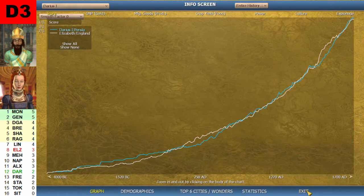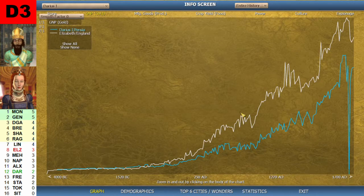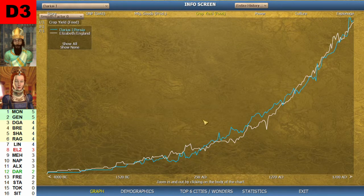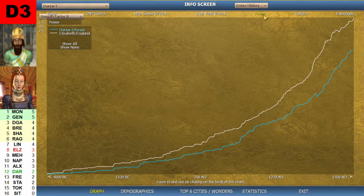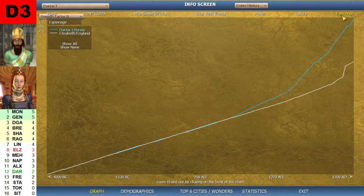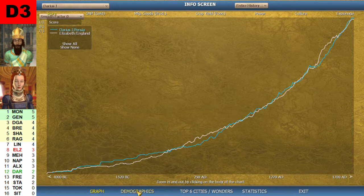Let's look at the stats from the game. Here are the graphs — it is almost equal in score. In GNP, Elizabeth was a little bit above. In production, the tendency is that Elizabeth is above as well. Food is even. Power — Elizabeth was building up a little bit more. Culture — Elizabeth was above. Espionage was Darius first.